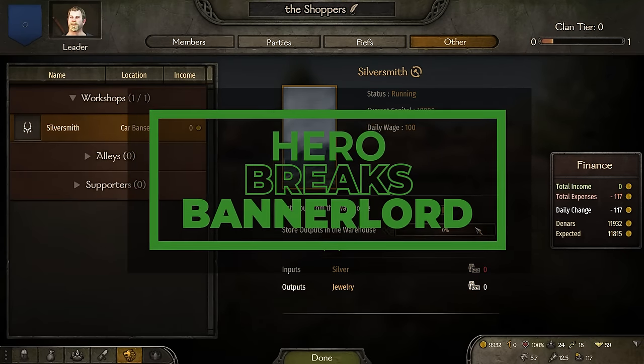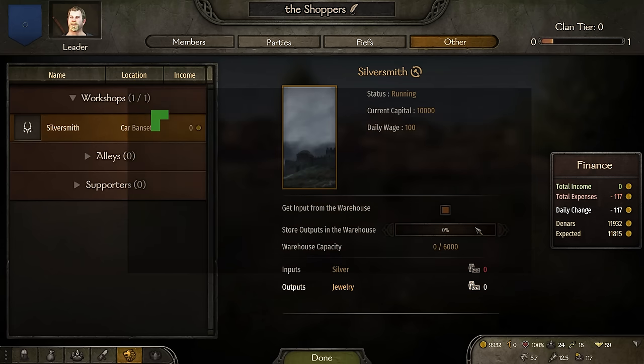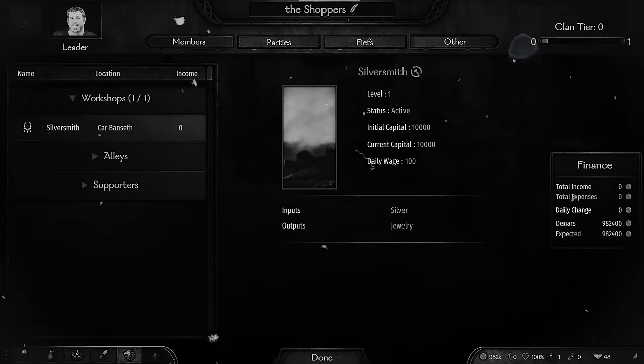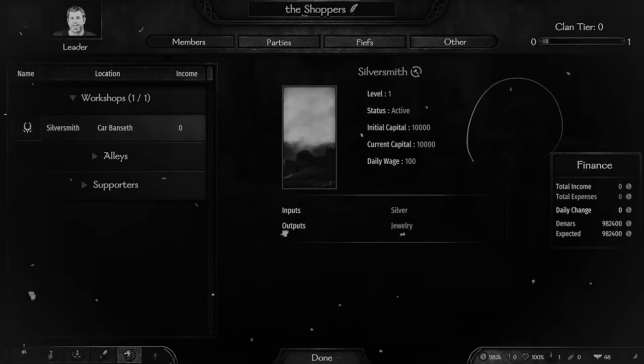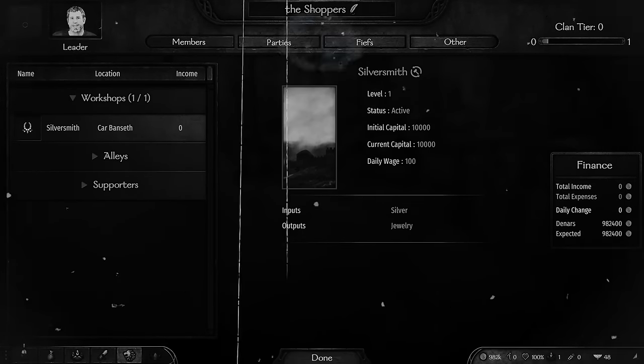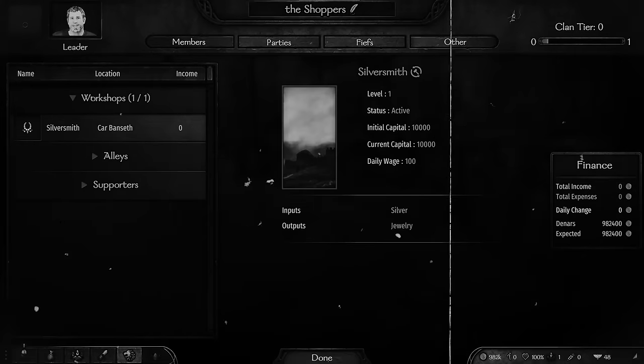The addition of the warehouse to workshops is more powerful than you realize. Prior to warehouses, workshops would buy input from the trader, generate a new item, and sell it to the trader. This was fine — this is how workshops would generate revenue that would end up in your pocket.